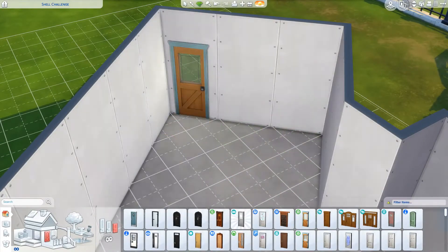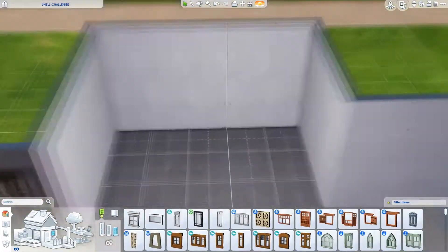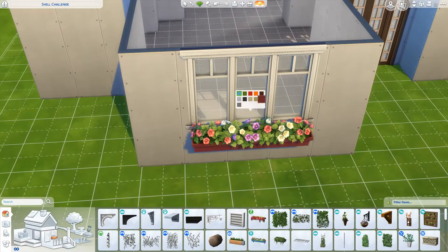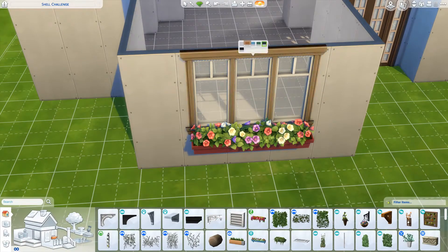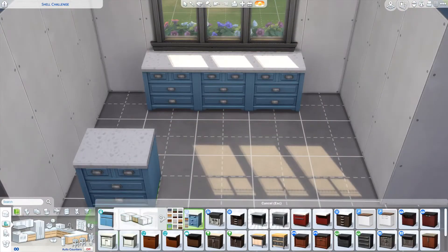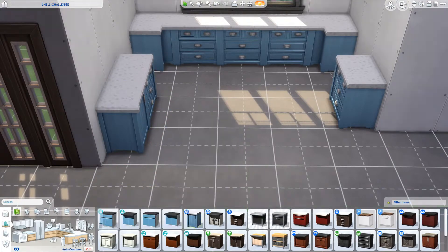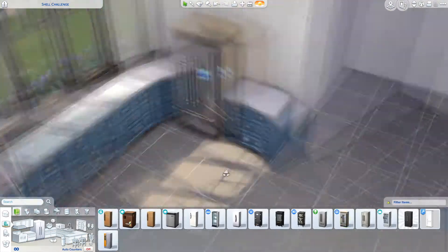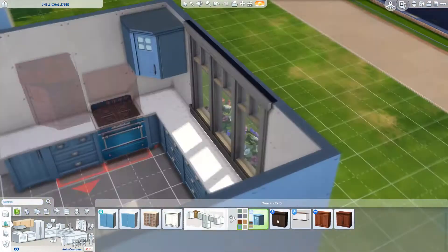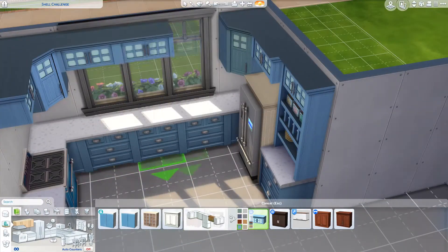I managed to build with this house - it took like an hour and a half overall because I had to get the windows right, figure out where rooms were gonna go, and the roof killed me because of the diagonal bit. But it turned out pretty well in the end. What a hell of a challenge, LilSimsie! I just struggled so bad with it, but I ended up going with a very generic suburban household. There's no CC - I don't use CC on builds that get uploaded to the gallery.